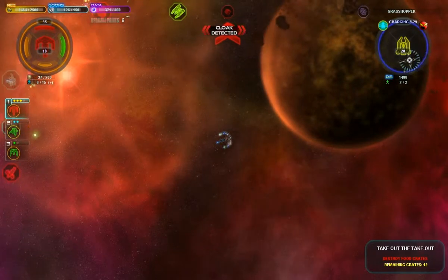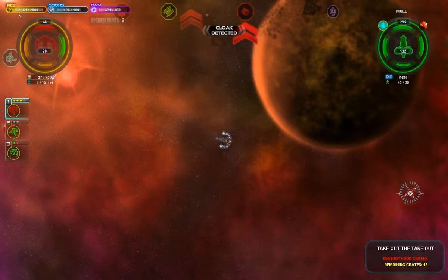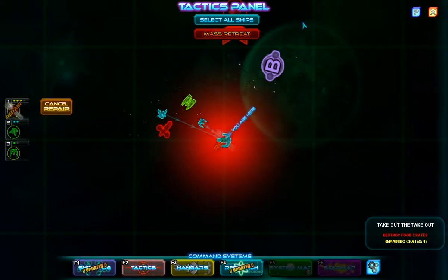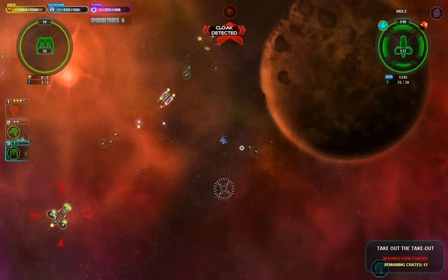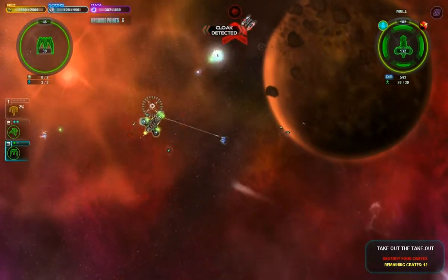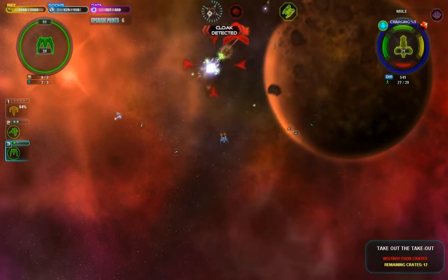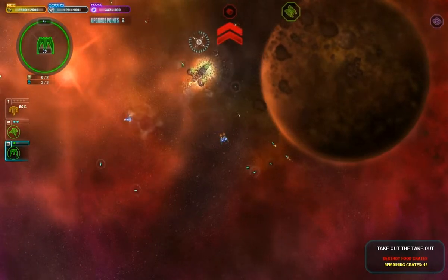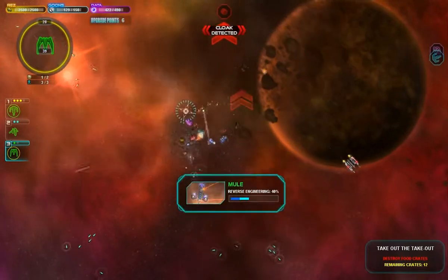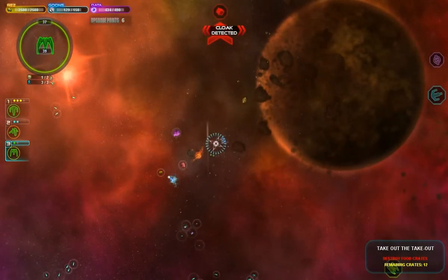So we've just got to keep running until we can get far enough away that I can retreat my Tug here. Alright, Tug's retreating and we've got this UTA ship helping us out. Nice, that minefield destroyed this thing outright, basically.